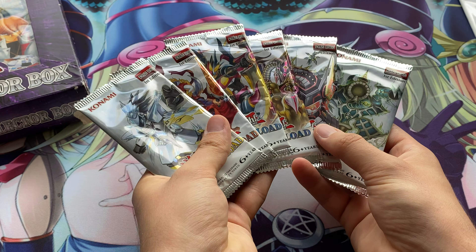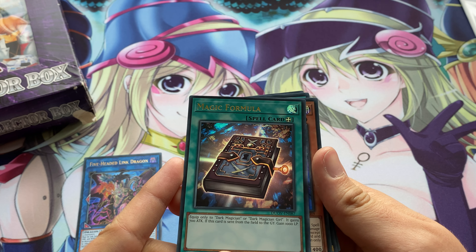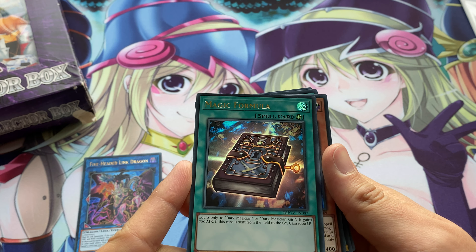I'm not too sure what the best cards in here are, but we'll see what we get. We've got Five-Headed Link Dragon to start off with, which is ultra rare. We have Magic Formula — that's a great card for Dark Magicians, which I'm trying to build a deck around. Equip only to Dark Magician or Dark Magician Girl, gains 700 attack. If this card is sent from the field to the graveyard, gain 1000 life points. Really cool card, set that aside.